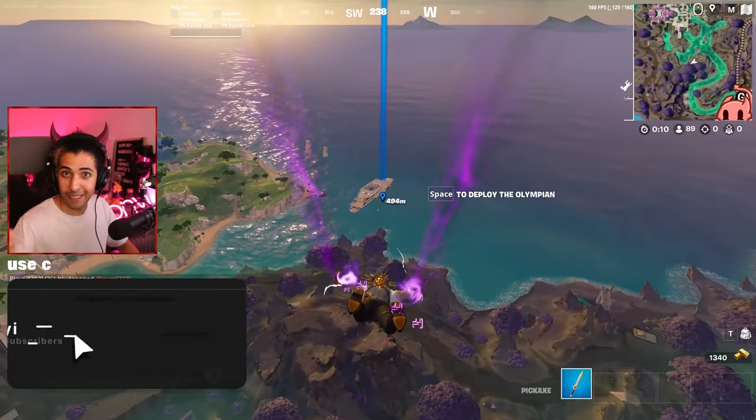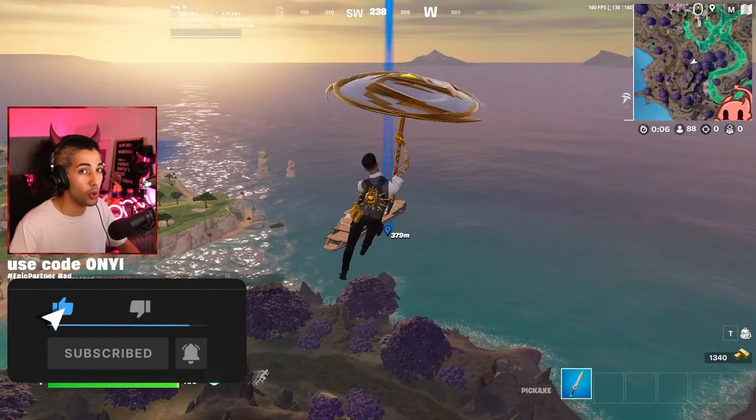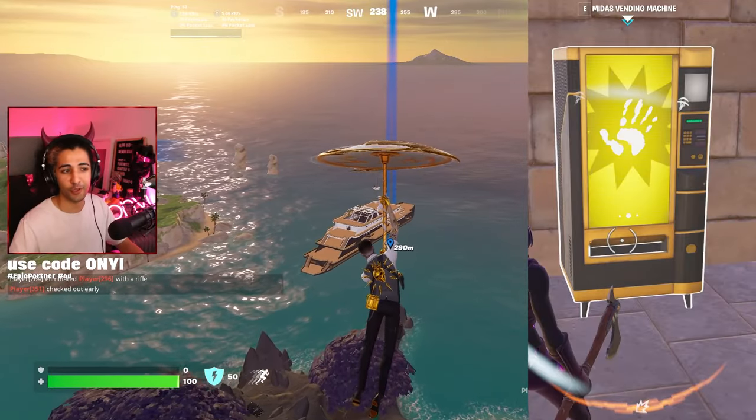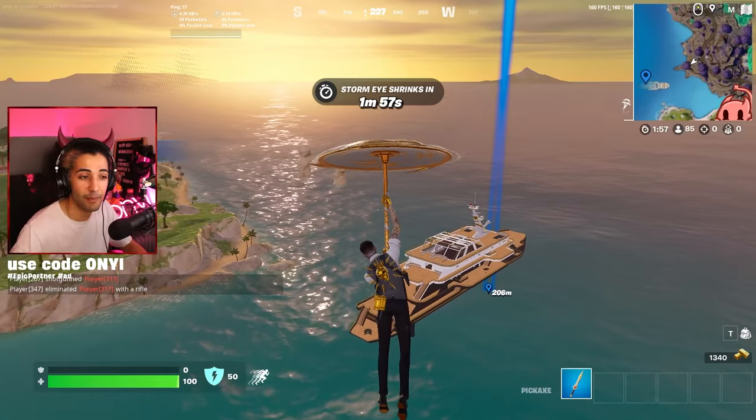First things first, where can you get the drum gun? And that is absolutely everywhere. This spawns as a normal item in Fortnite. You can get it from chests, brand new Midas vending machines, which are quite cool, and then also floor loot, and sometimes even supply drops.